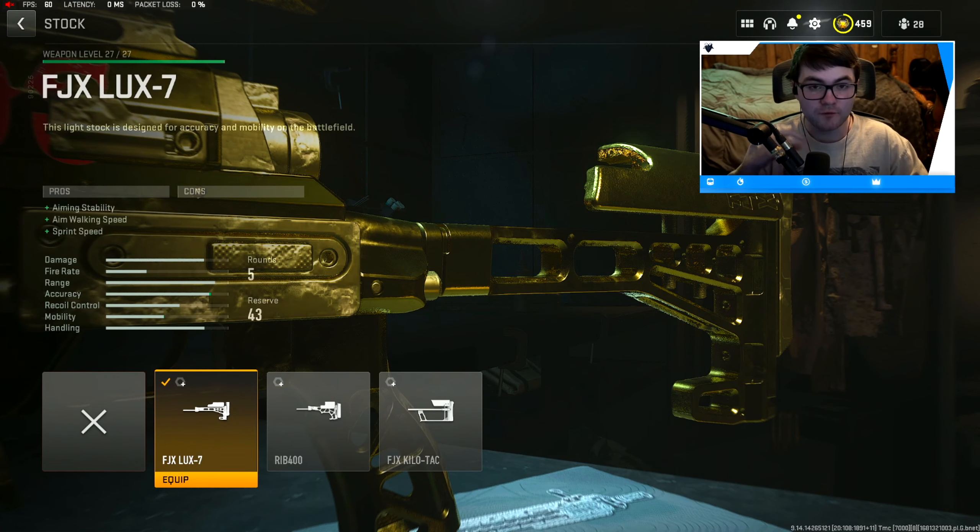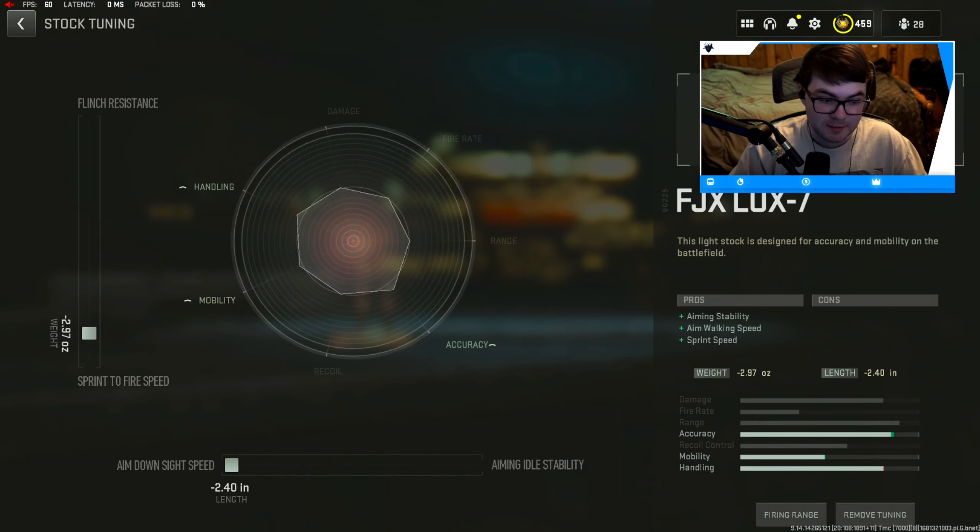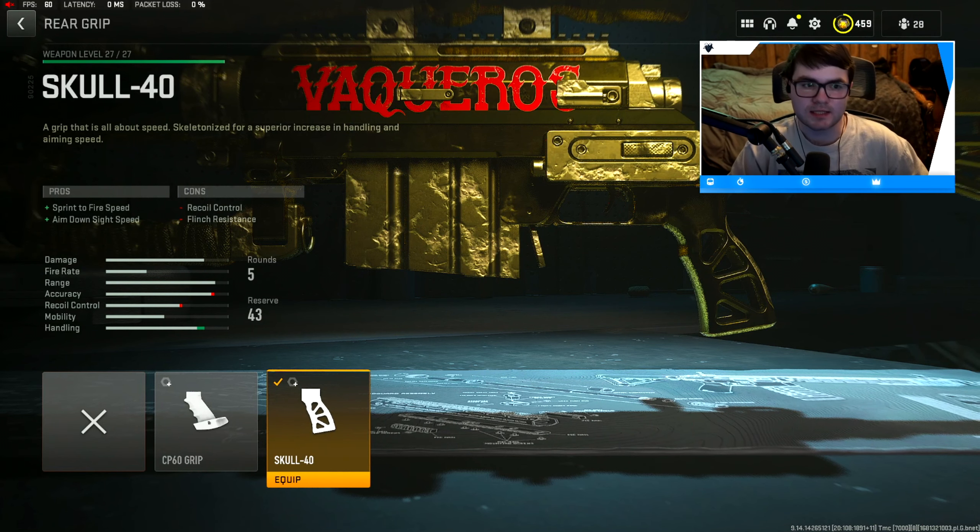Next up for the stock is the FJX Lux 7. Looking at the pros, it gives aiming stability, aim-walking speed, and sprint speed — and it has no cons. You can tune this attachment for sprint-to-fire speed and aim-down-sight speed: negative 2.97 for sprint-to-fire speed and negative 2.40 for ADS time. I tried this versus the barrel, but the barrel gave less damage and the bolt velocity felt off, so the stock tuned this way works out really well.